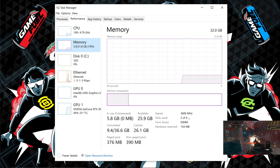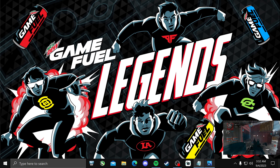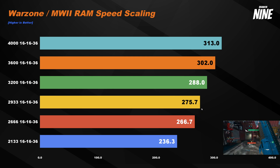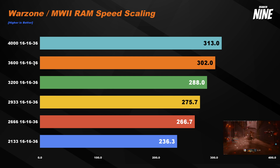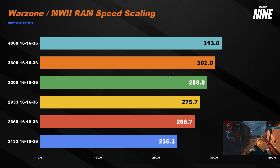If that number is lower than expected, it's likely you haven't enabled XMP on Intel, or DOCP/Expo on AMD. Your RAM's advertised speed won't run automatically most of the time — you have to enable it. In my case, my RAM's XMP profile is 3600 MHz with timings 16-16-36, but without XMP enabled it runs at 2133 MHz. Just by enabling XMP I gained 65 FPS, which is about a 28% increase in performance, so definitely make sure XMP is enabled.